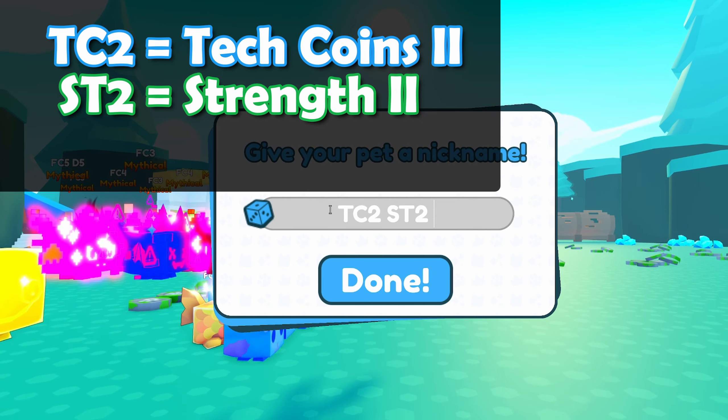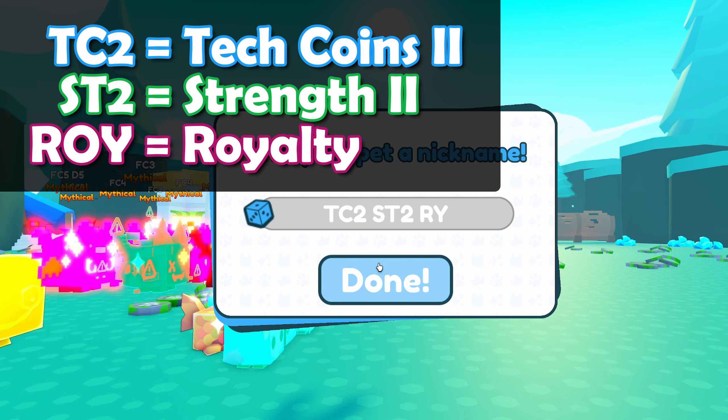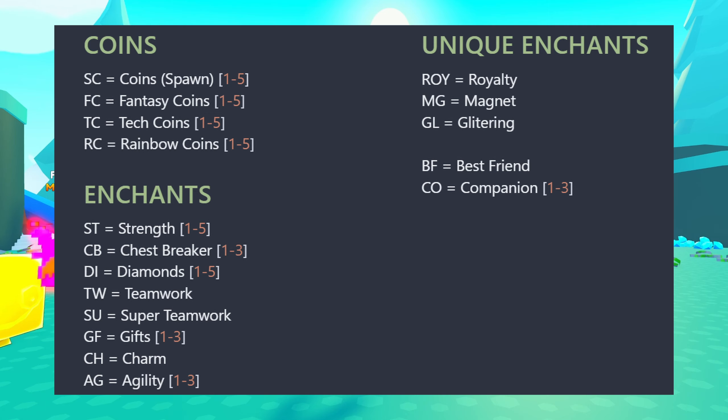Now you don't have to put in all the enchant codes — only the ones that matter to you. However in this example I'm actually going to put in 3. So I've got TechCoins2, I've got Strength2, and I've got Royalty. Now I actually put in the wrong code for Royalty — it should be ROY instead of just RY. I will fix that later. The reason for using the 3 letters is because if you have any legendaries, they'll all show up when you just use RY. Now you should see on screen a list of all the codes that I use, although you can make up your own system if you want. All I do is take the letter code and then add a number if it's required.